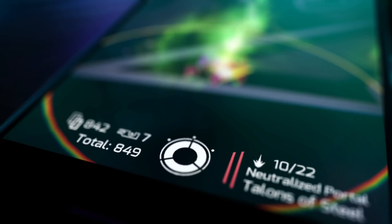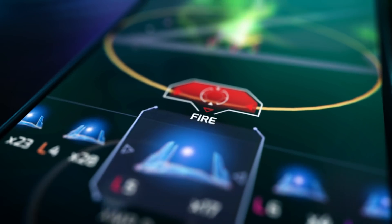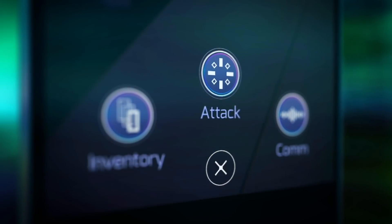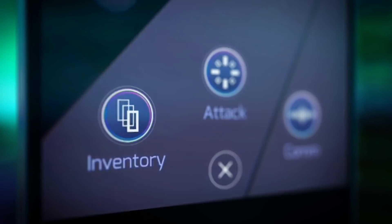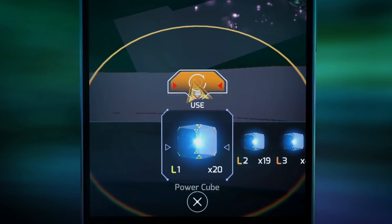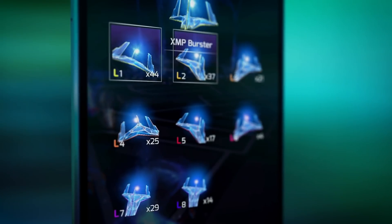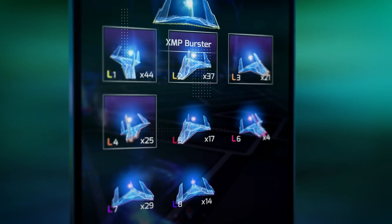The scanner also now supports one-finger touch movement, which should make things smoother in the field. Swipe shortcuts for attack, inventory, and comms, and quick power cube access have all been integrated per the notes from the last call.